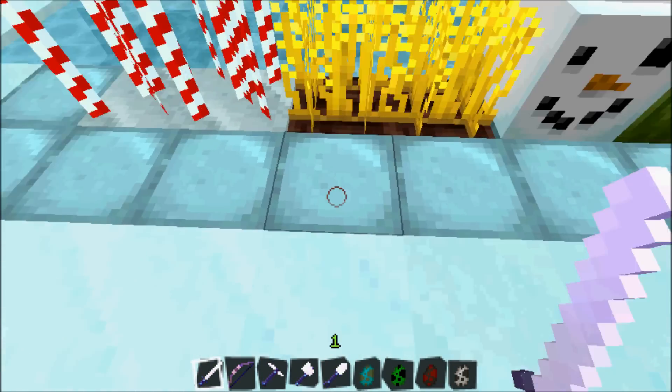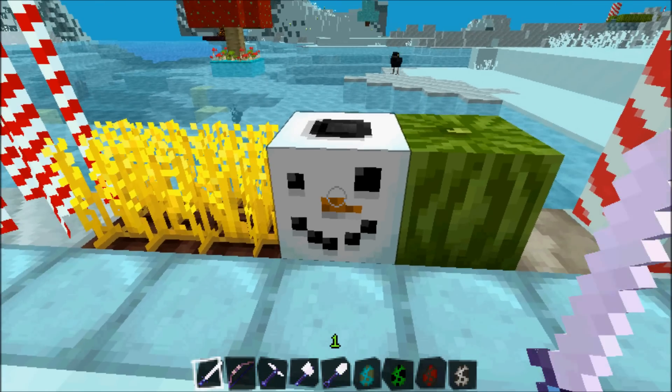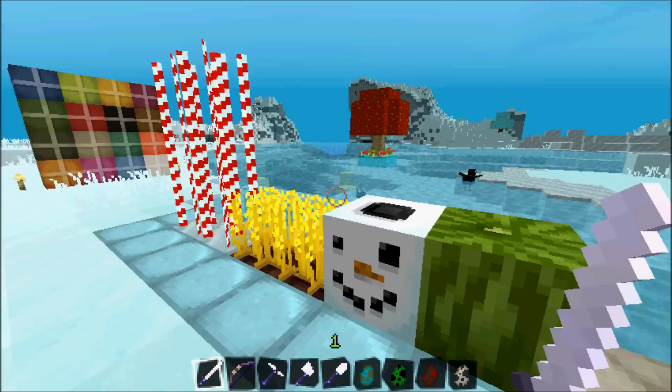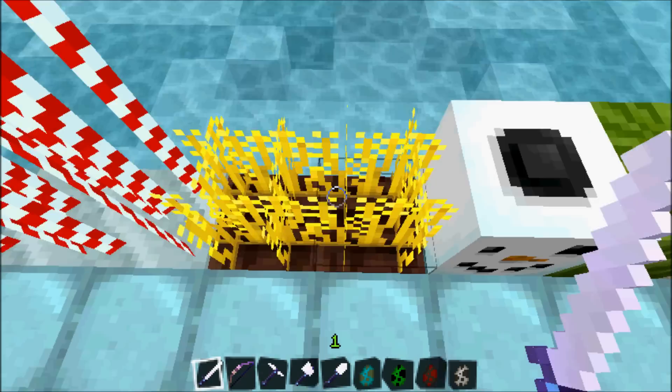It's surrounded by smooth stone brick. We got your wheat. Your pumpkin is a salmon head. Melon's a melon. You got clay, and a cactus that looks like a giant candy cane — that's kind of deceiving because you wouldn't want to eat that, you'd just kind of die. So watch out.